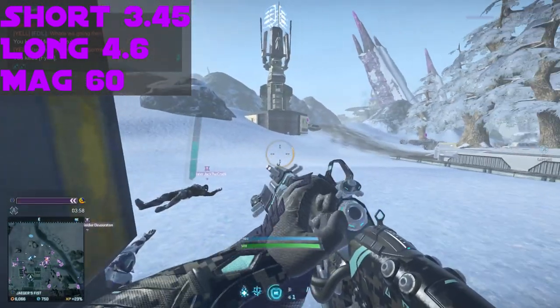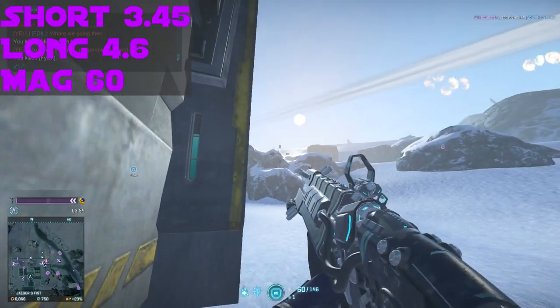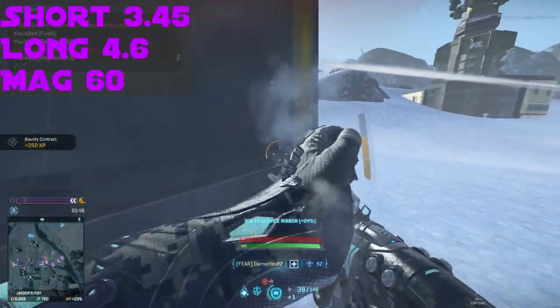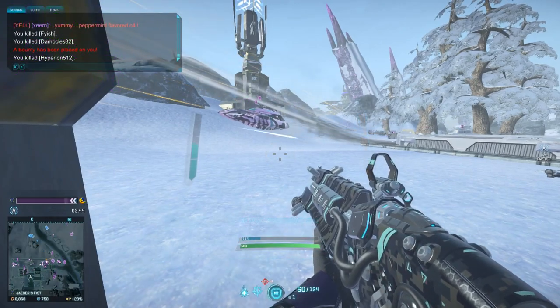The reload speed in the grand scheme of things is quite quick by LMG standards, but a 60 round magazine is a bit of a constraint. Once you get good with your Maw, you can comfortably take on two or three guys, but four will always have you feeling a bit nervous. Don't worry though, there's always the vented power core.